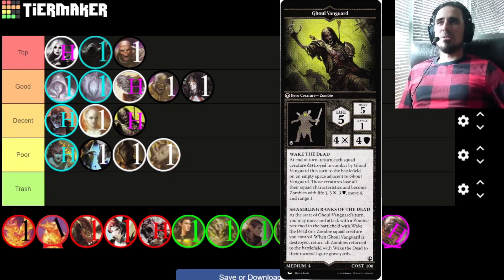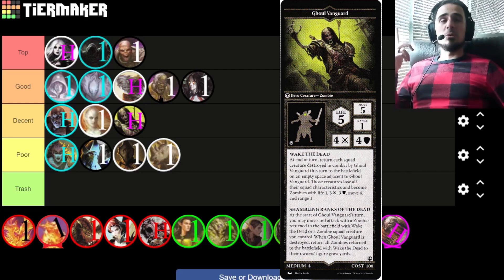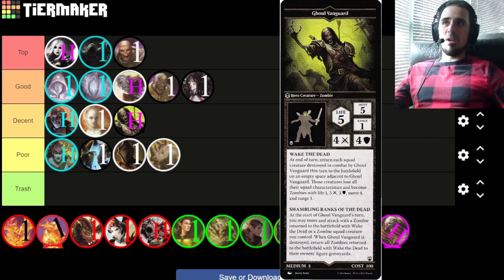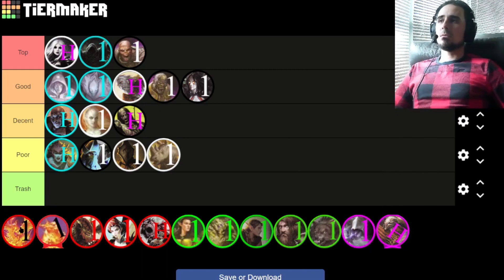Ghoul Vanguard — I like him slightly more than the Royal Mage; they're pretty close. I'm going to put him in low decent tier, primarily for the zombie tribal synergy with Liliana, the Restless Zombies, and the Blighted Reavers. Shambling Ranks of the Dead lets him move and attack with a Reaver at the start of the Vanguard's turn, which is pretty good synergy — the Reaver can be repositioned to give the Vanguard the ability to kill something, and then potentially re-raise it from Wake the Dead. Other than the tons of zombie synergies though, five life is a little low, and the Ghoul Vanguard is really average. Low move and no range keeps a lot of black in check.